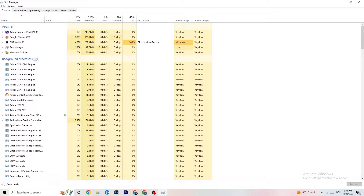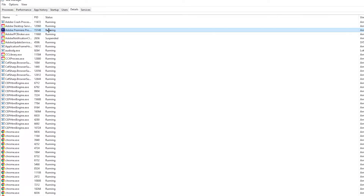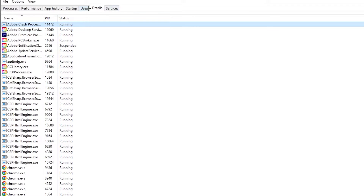Next, go to the 'Details' tab in Task Manager and search for your game. Do the same thing I'm doing with Adobe Premiere Pro as an example — right-click it, hit 'Set Priority', and you'll see it's set to Normal. Change it to 'High' or 'Real Time' and check which works better. Hit Apply and then you can exit.